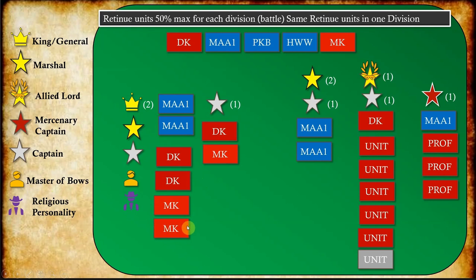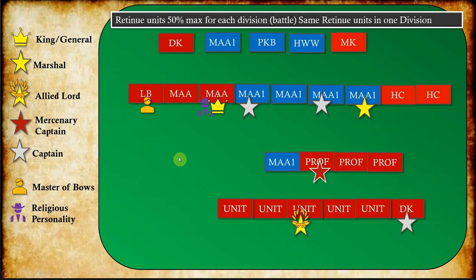Now let's look at an example division. You can have a King's division with nine units, with a Marshal, two Captains — one for the King and one for the Marshal — a Religious Personality attached to the King, and a Master of Longbows. As you can see, there is no more than 50 percent retinue units in the battle, and all are of the same type — heavy cavalry. Then there's Men-at-Arms, which is heavy infantry, and longbow units. This is how a battle works.